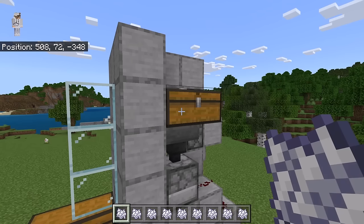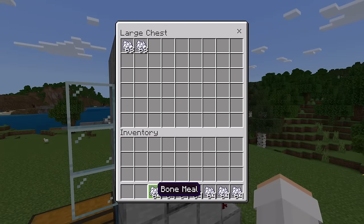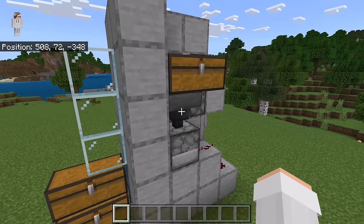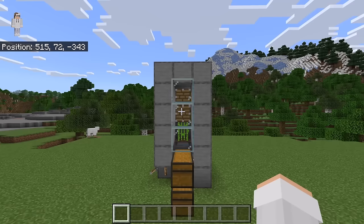The next step is to add bone meal to this chest. You can add any amount of bone meal you want — however, the more bone meal you add, the longer you will be able to use the farm before having to add more. Don't worry if you don't have much bone meal, because I'll show you a quick and easy way to get a lot of it later in this video. The bone meal in that chest will get funneled down by that hopper into the dispenser. Whenever the dispenser dispenses bone meal on the sugarcane, the sugarcane will grow instantly.